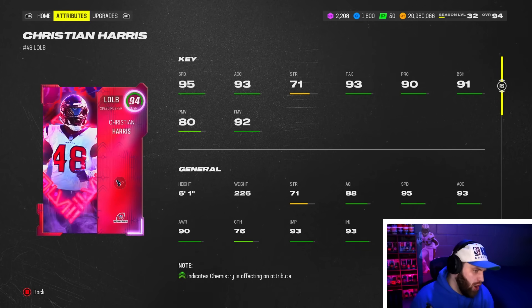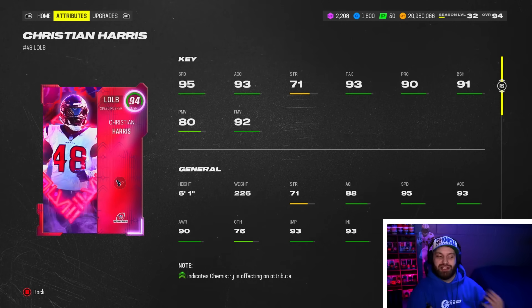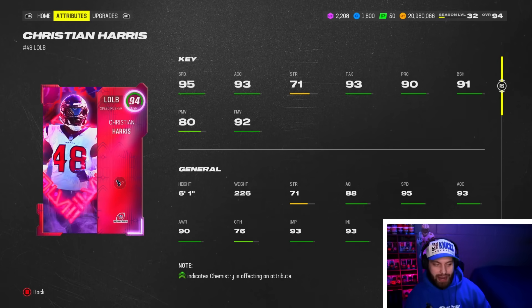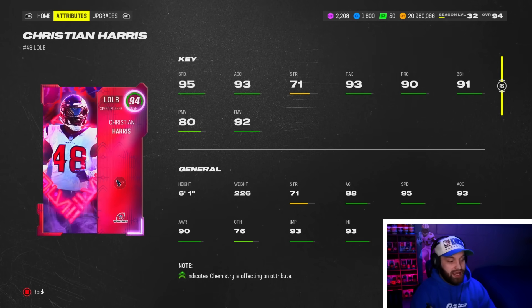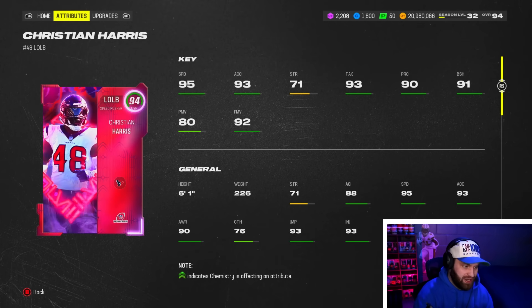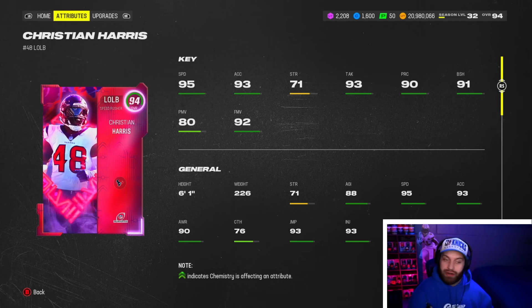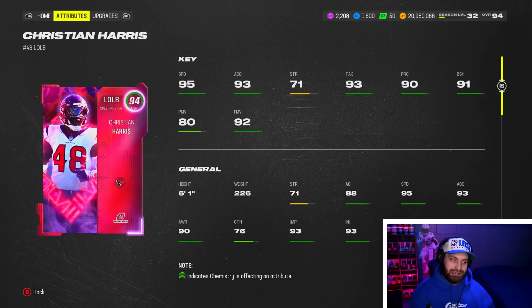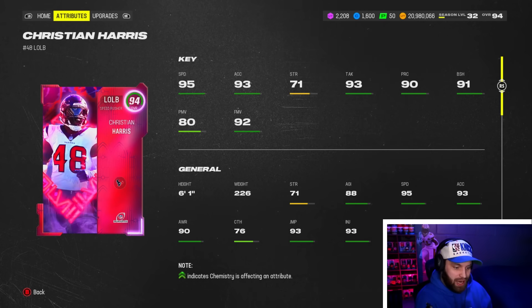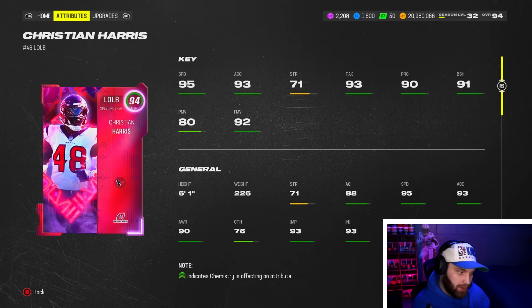At number 3 we have Christian Harris. He is the hardest one to rank because if you're in a playoff theme team, he's probably the best user in the game — 98 speed on my team. He is the fastest linebacker in the game right now base speed, which is still amazing. Even without a theme team, 95 or 96 speed is ridiculous. He has great stats: 91 block shed, 92 finesse, 94 change direction, and zero AP Lurk Artist. When you get him up to 97 or 98 speed, you can make bad missteps and still recover. He jumps out of the gym too — a true dog.